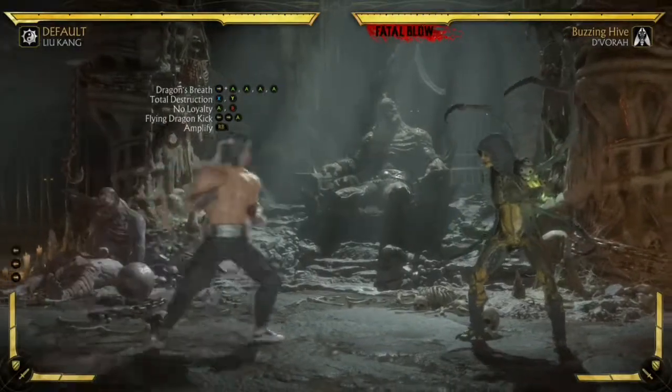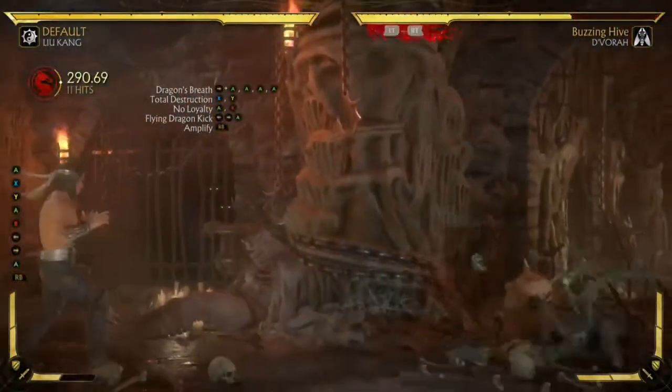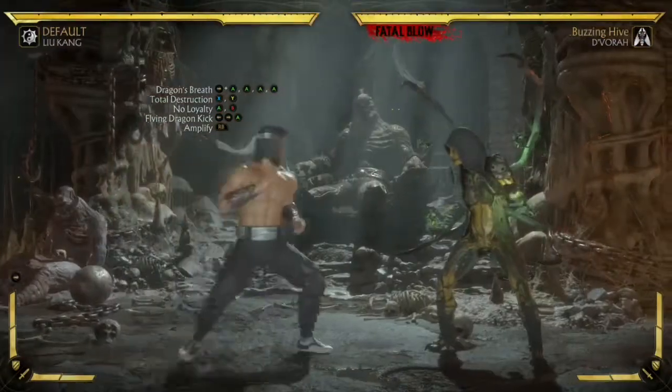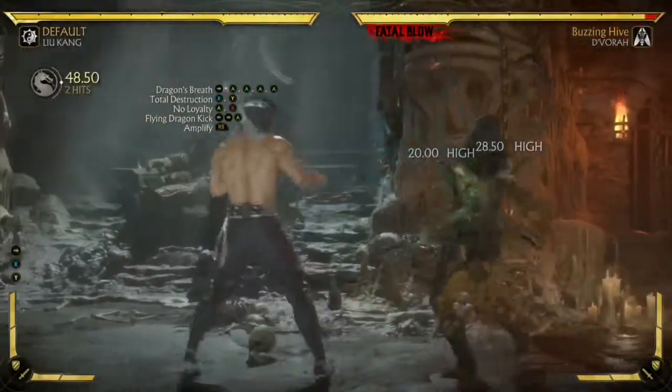What's going on guys, here's a super simple combo for Liu Kang. We got a 290 damage combo that uses one bar. You're gonna start with a dragon threat, and this is a dial-in, so you will have to essentially mash that button for it to go all the way.